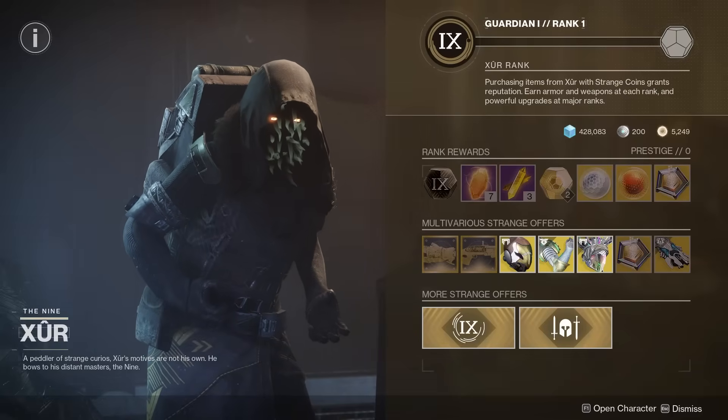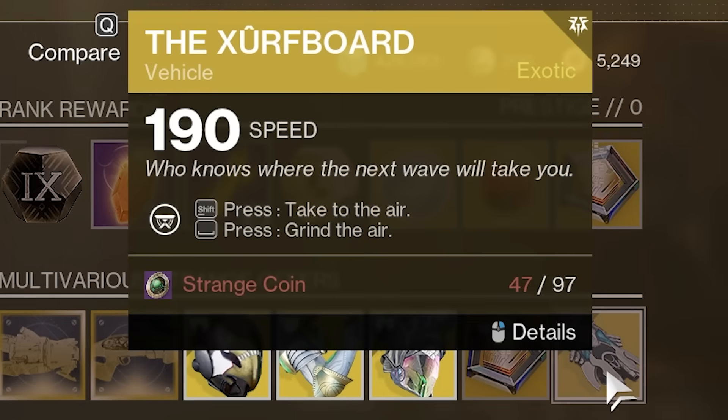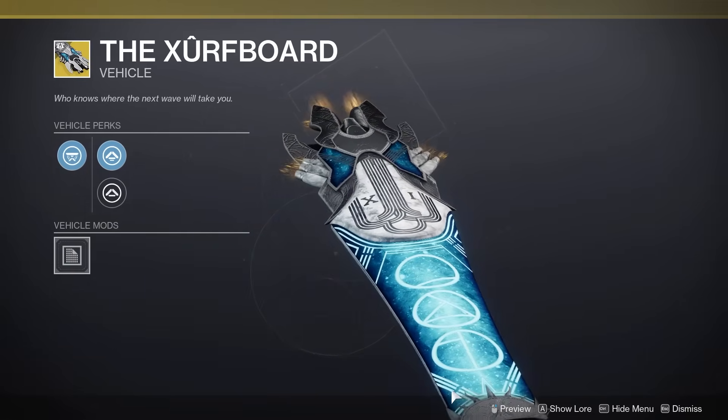Fellas, we are making the Zerf video this week, and what a hell of a week to make one. This week, he has the Zerf board for sale, with a lot of Strange Coins required, but again, get those boosters and pump those numbers up, fellas, because this is one of the sexiest skimmers you can get. And it costs nothing outside of Strange Coins.